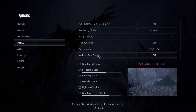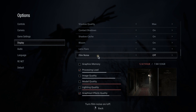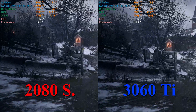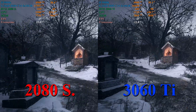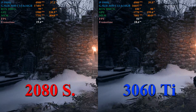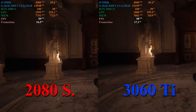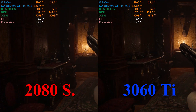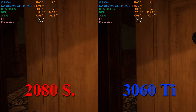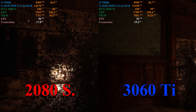Here in Resident Evil Village, all settings are set to their maximum, Variable Rate Shading Off and Film Grain Off. In the Village portion, the 2080 Super and the 3060 Ti are basically running the same frame rate. At best, the 2080 Super maintains a 1 FPS lead. Inside Castle Dimitrescu, like the 1440p ray tracing test, the 2080 Super maintains a very slight lead over the 3060 Ti in the range of about 2 to 3 FPS. This is another test where the 2080 Super is using about an extra half to 1 full gigabyte of system RAM.